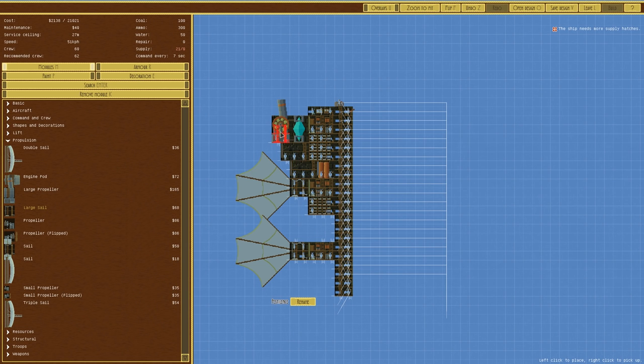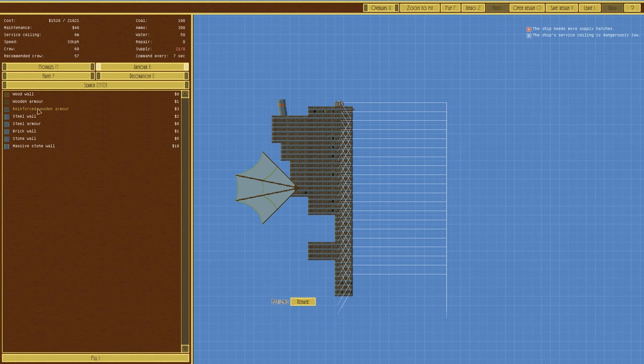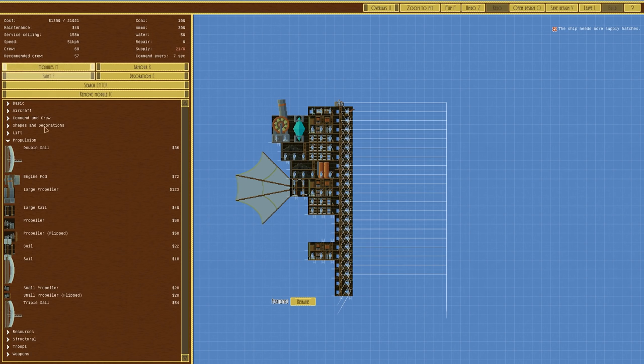Service ceiling is 27 meters - not even able to keep itself in the air, that's quite bad. What if we just change the armor and go for reinforced wooden armor? That's only 6 meters - no. With just wooden armor it's 158 meters - not terrible. Let's go for wooden armor, faster and higher than armored I think.